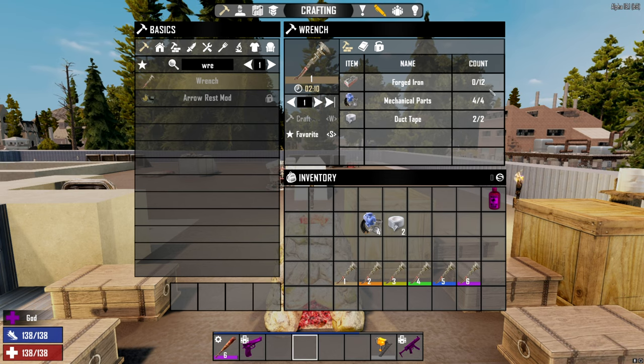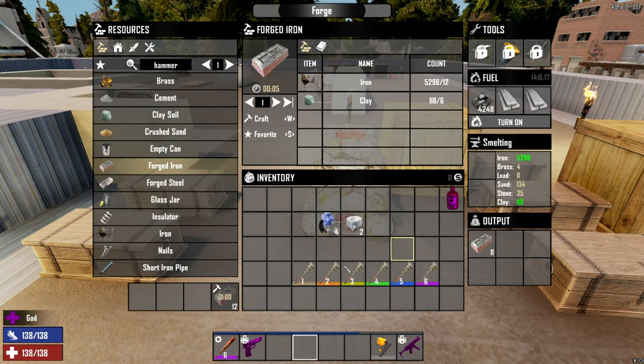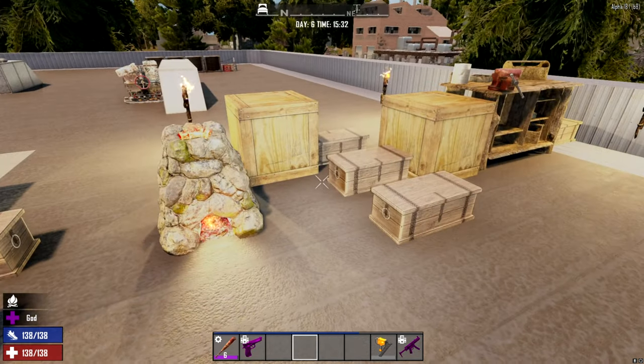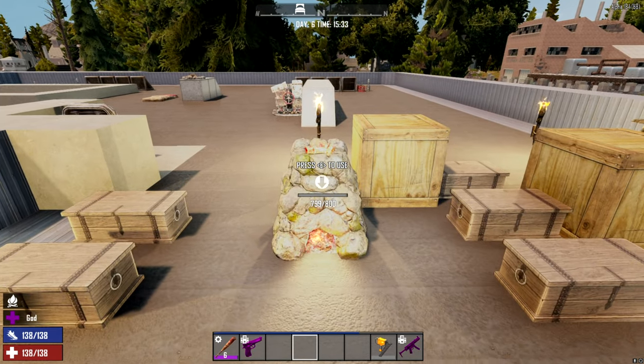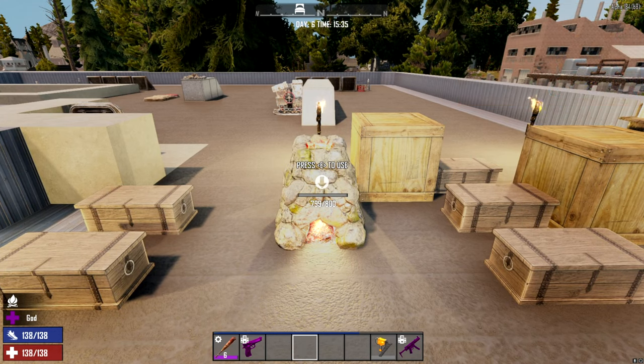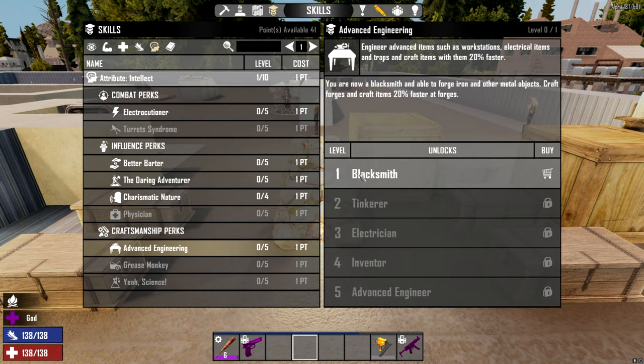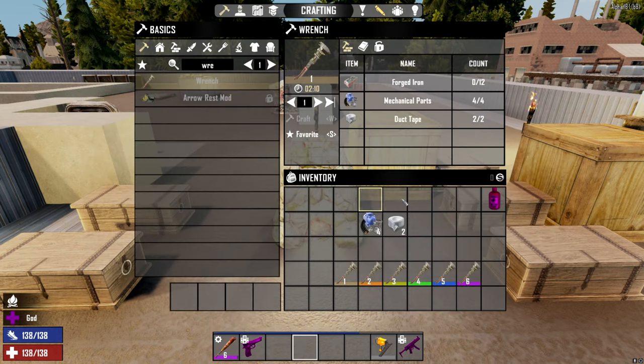All we are going to need is 12 iron, 4 mechanical parts, and 2 duct tape. Once you get your forged iron you can get that done, which is just a matter of making the forge — I've got a tutorial for that if you want. Otherwise it's just a matter of finding the schematic, or going to advanced engineering and buying blacksmith level one.